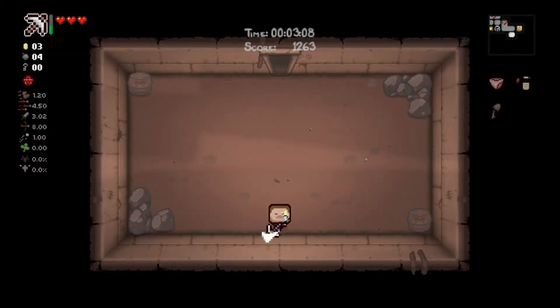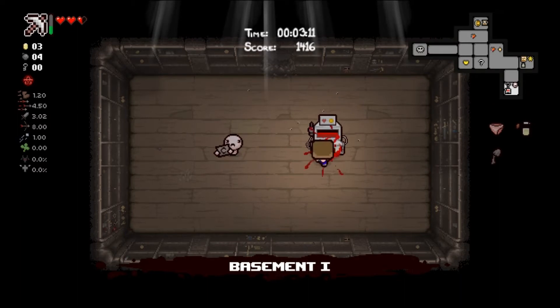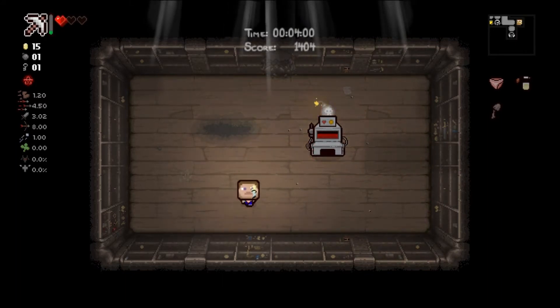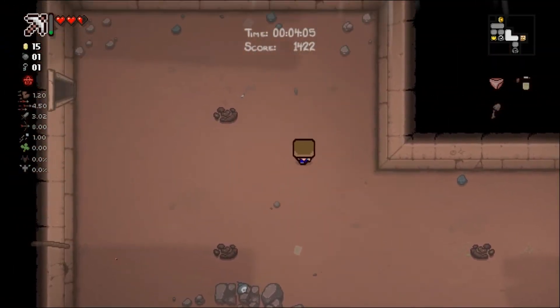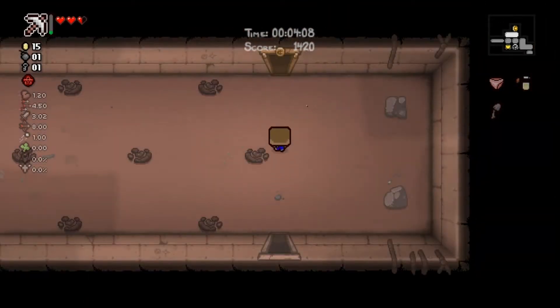Let's look for the super secret room. We could get money - it's not likely to get 15 cents but what if we do? We're on one hit so hopefully we don't die. Give me a heart please - perfect, double red heart, don't mind if I do. Could check more rocks for a crawl space. Let's see what this new item does.